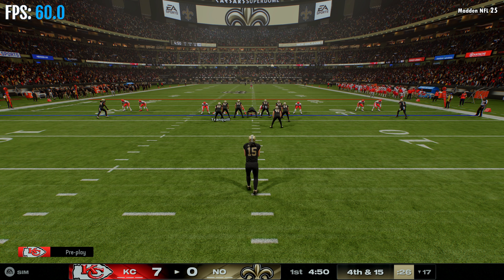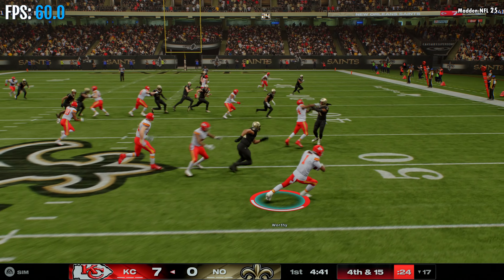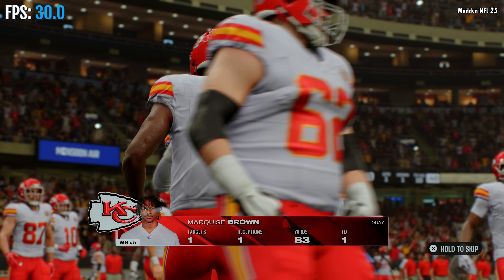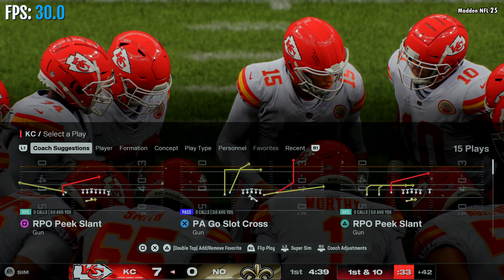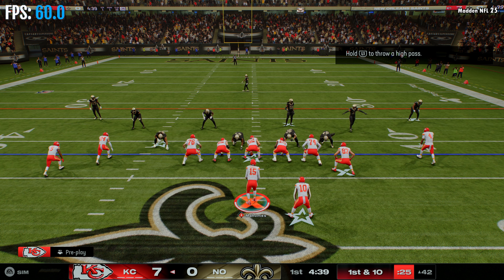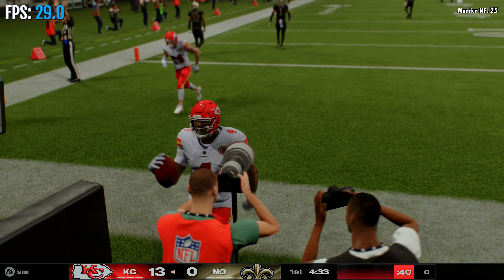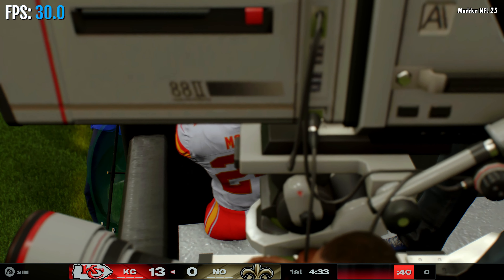Fourth down punt coming for the Saints as Lou Headley runs out to send it away — fielded just beyond the 40. They bring him down to stop the return. Change of possession on the punt, and the Chiefs will start their drive in optimal field position. First and 10 from the 42, going now off play action, throwing deep for the end zone — touchdown Kansas City! The Chiefs grow their early lead to 13. They definitely wanted to get that one out quick and it ends in six.